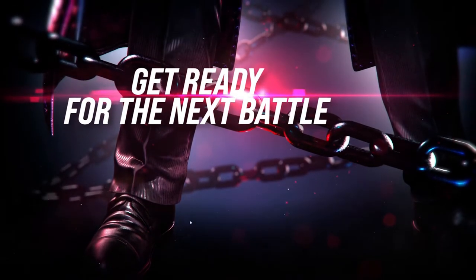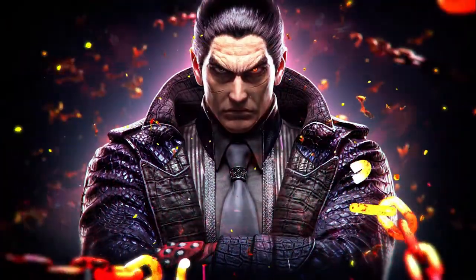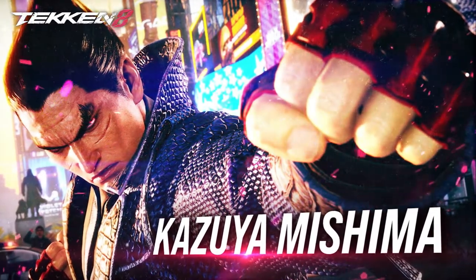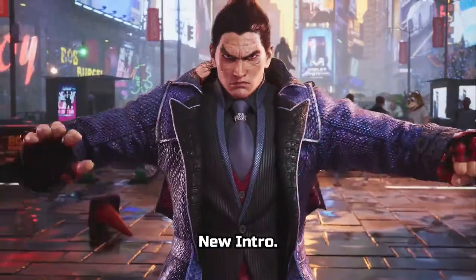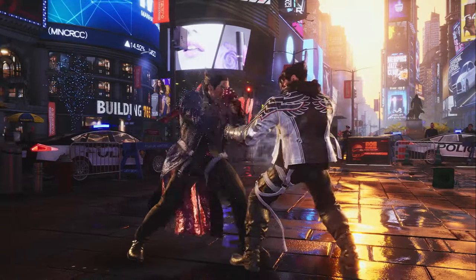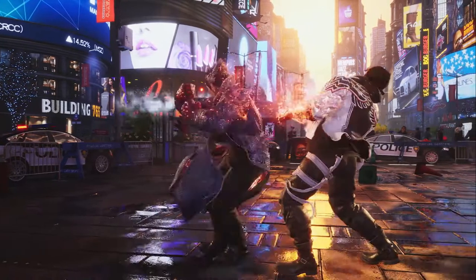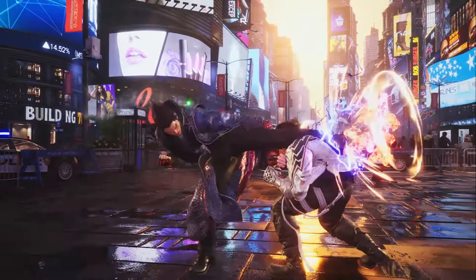Get ready for the next battle! Kazuya seems to have taken a page from Heihachi in that his classic 1-2-2 is now canceled to a mid, and that mid move looks to be what would be his sidestep 3.